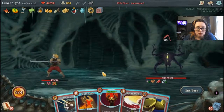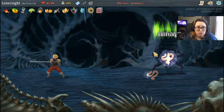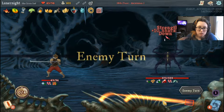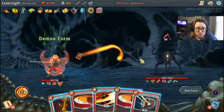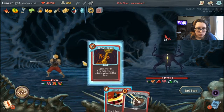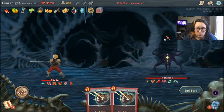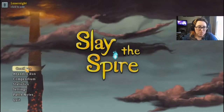I'm curious about something. The way that I did that — I'm realizing something. Hold up. Let's do this again. Disarm, Uppercut, and Strike. If I do the Rupture first and then the Whirlwind... I feel like I'm playing a giant puzzle. Damn it.